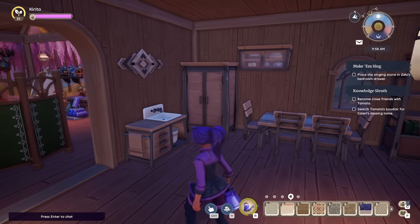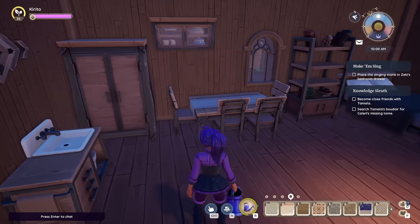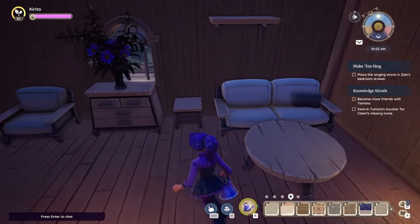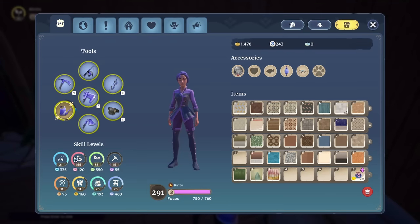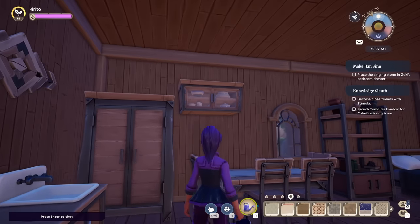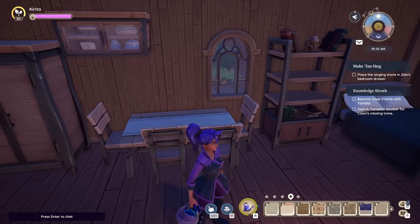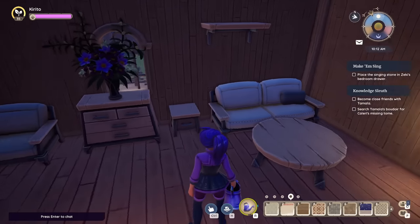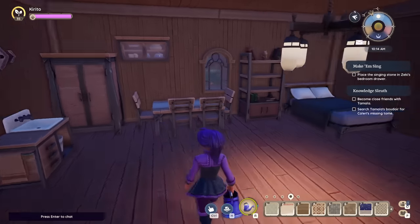The next set is the industrial set. This is where it seems to start to get into high-tier stuff, in my opinion. It's still in the wooden category and a little bit on the older side, but it kind of gives a kitchen feel, which I'm a big fan of. If you combine this with the sink, the cooking benches, you can create a really good kitchen set. You also have a nice dining table. Overall, I think this feels more cozy and comfortable than the previous sets.